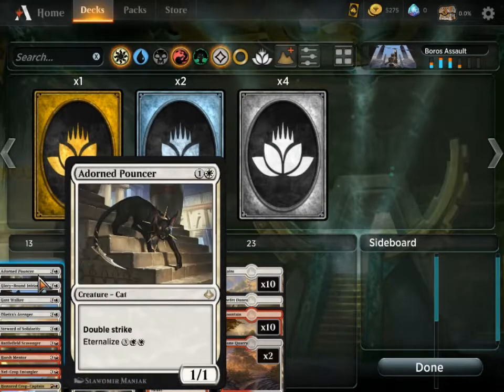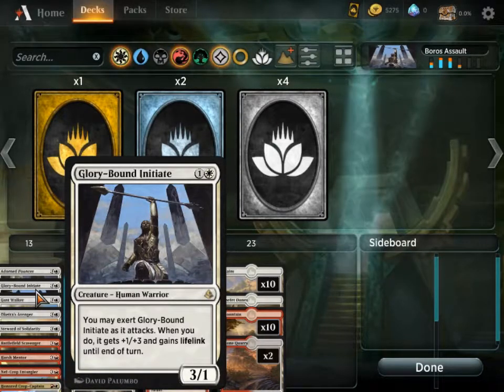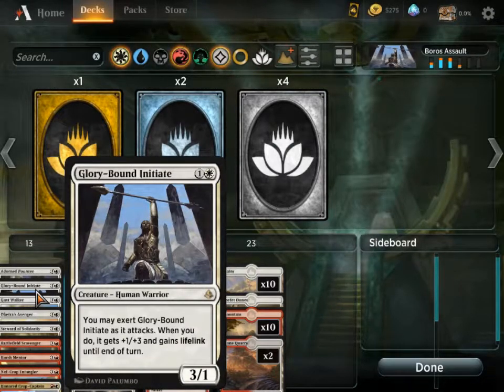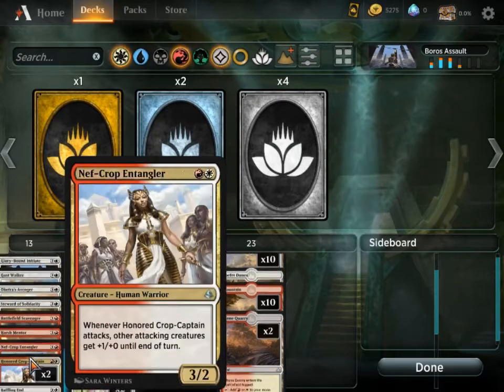Boros Assault is very much about exerting things. There is one card that doesn't do that but most of the others do. You may exert Glory-Bound Initiate — when you do, it gains +1/+3, so it becomes a 4/4 and has lifelink until end of turn. Exert is a mechanism where you say this creature is working extra hard, so it does not untap the next turn, but because of that it gets bonus effects.